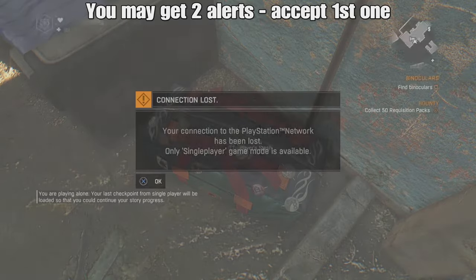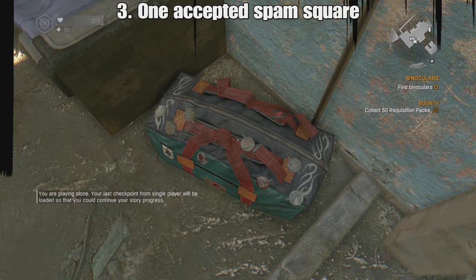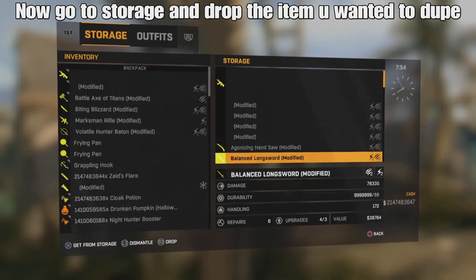You're going to accept the first alert. You might only get one, but once you accept it you're going to spam square as fast as you can. Your screen will almost flicker, it'll freeze a little bit, and then you'll spawn opened in your storage — but you're going to be glitched out.